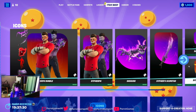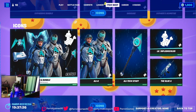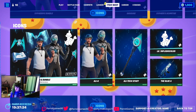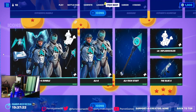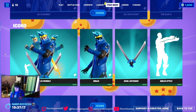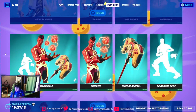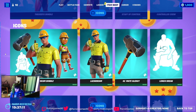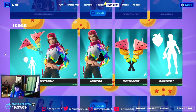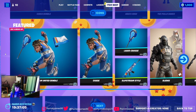I still have plenty of V-bucks, so yeah, that completes the collection. We have Ali-A's locker bundle, Ninja's bundle, Bugha, Lockjaw, the Griff, Lazarbeam, Loserfruittt, and Chica. Okay, that's it.